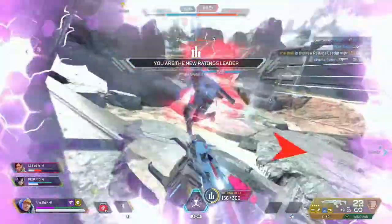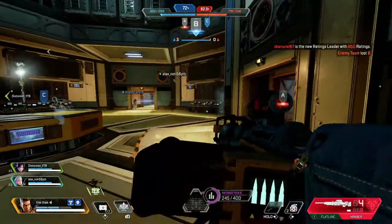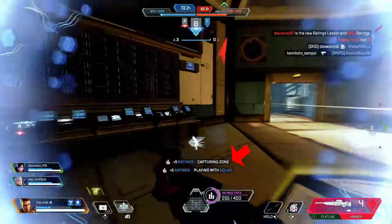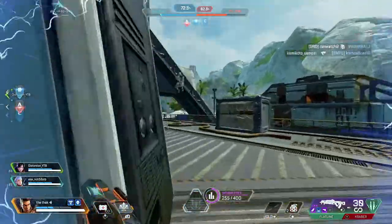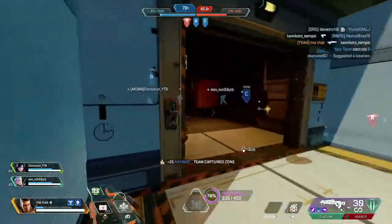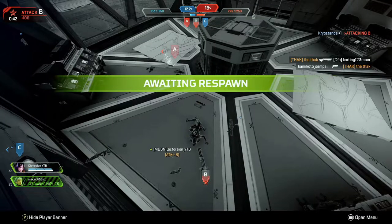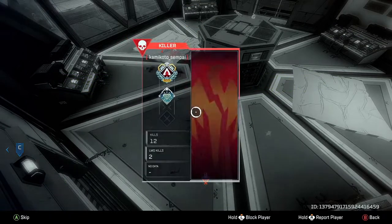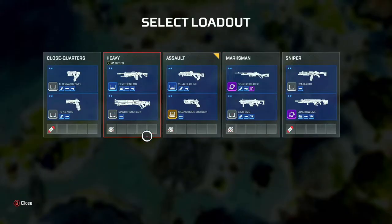Another bonus tip: you get more points towards your rating for objective-based actions compared to just hunting kills. Capturing zones, defending zones, and attacking enemy players on zones will all net you more points than hunting for kills far away from zones. Play the objective well and you will ramp up your rating rapidly. Also, don't forget respawns happen in waves of 11 seconds — select your base as soon as possible after dying so you can get into the respawn wave as quickly as possible.